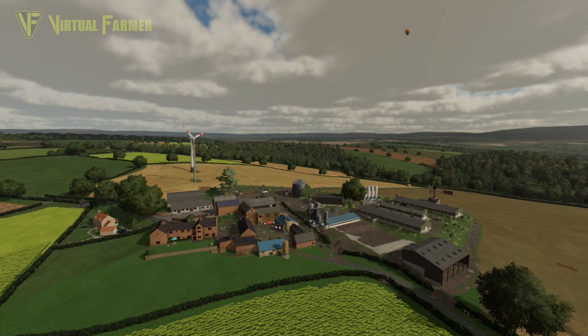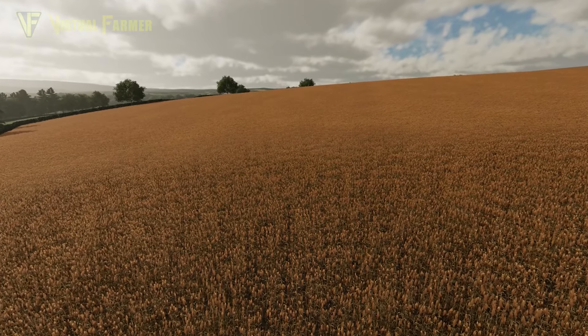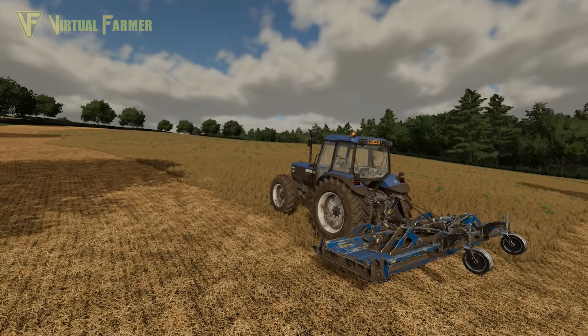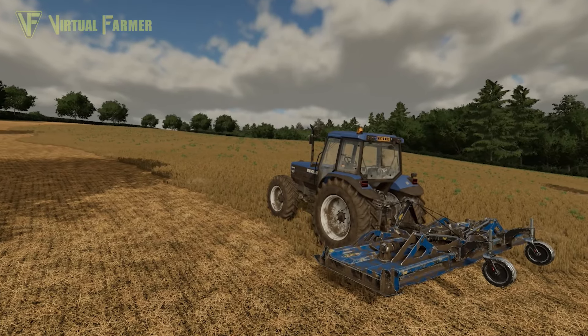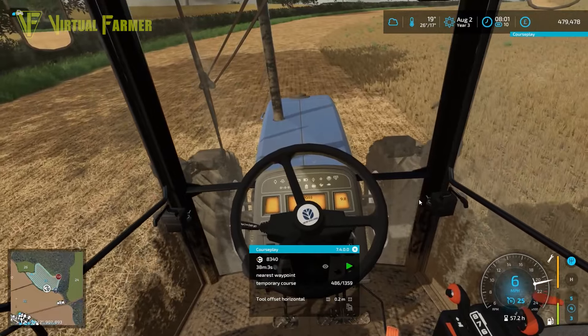Hello and welcome along to Moss Valley. Harvest continues on the barley before moving on to the sorghum, meanwhile the mulching needs finishing in field 25 ready to plant canola. Let's get farming.